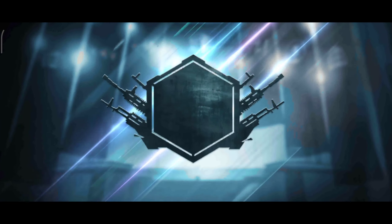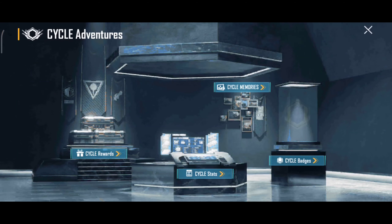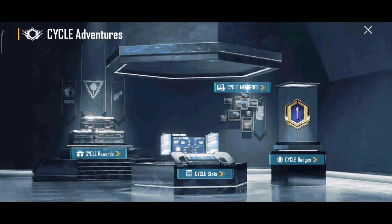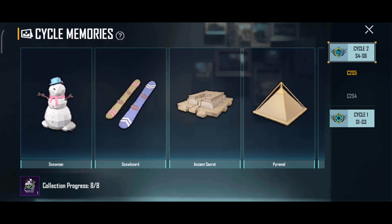The title will be number 14. Click on the left side and click on the list of the classic F2 box, then click on the top of the cycle memory. If we have a title, we can complete these titles.